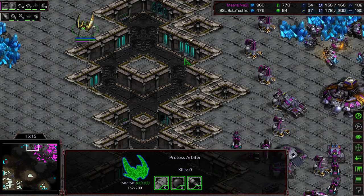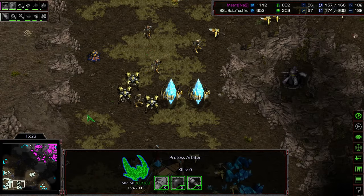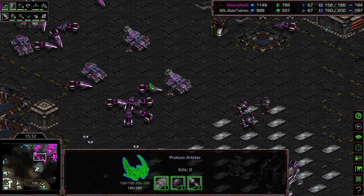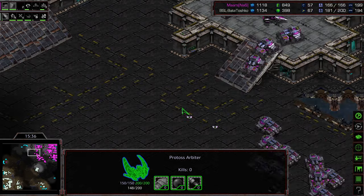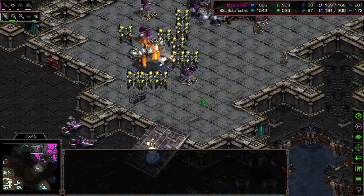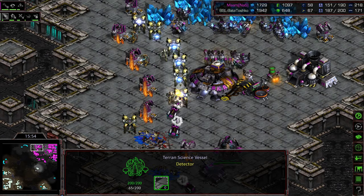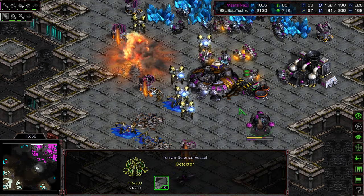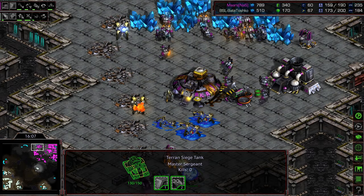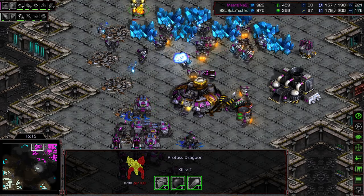Mars saw that Arbiter and is moving his army up to that corner to deal with it. Probes transferring while all that's happening. Mars needs to be a little careful about the rest of his base because his tanks are very out of position. That Arbiter gets a recall on the high ground — two tanks taken out, the bunker goes down fairly rapidly. Bate's continuing to disrupt mining and I think Bate might actually take this match out, simply because he is macroing like a beast. Look at the supplies in the upper right corner — Bate with a 20-30 supply lead after clearing nearly the entire mech army.